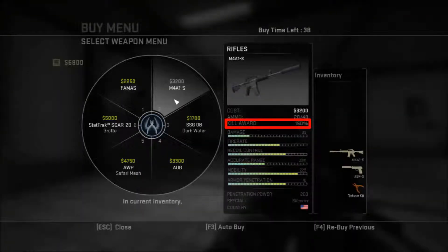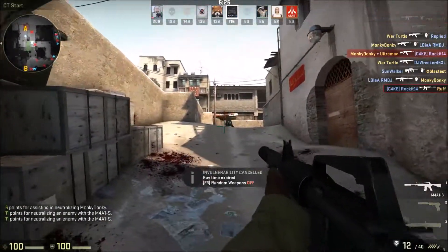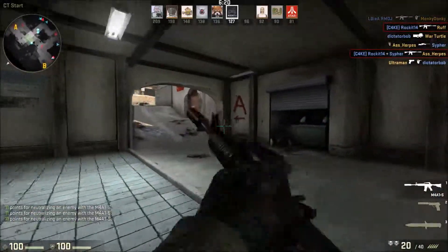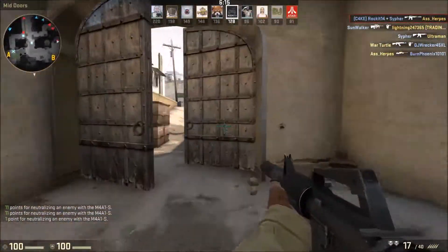So keep that in mind — you need to be really accurate and you'll probably need to pick up a weapon during the round. The kill reward is 150%, which is standard for assault rifles. The damage is 33 per bullet, which is low, but the fire rate makes up for it — it shoots fast enough that the damage adds up quickly. The fire rate is roughly three-quarters speed, which is pretty standard for assault rifles.